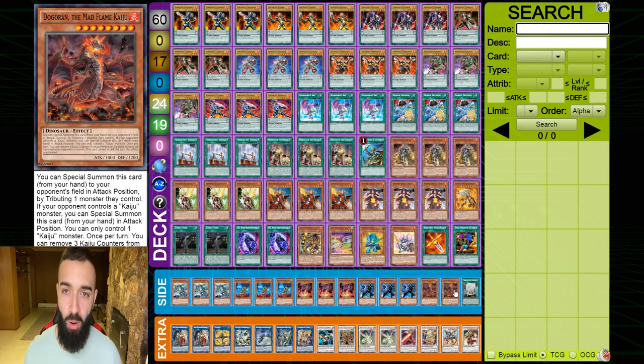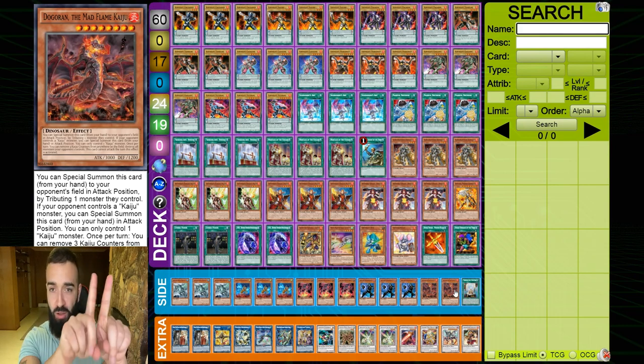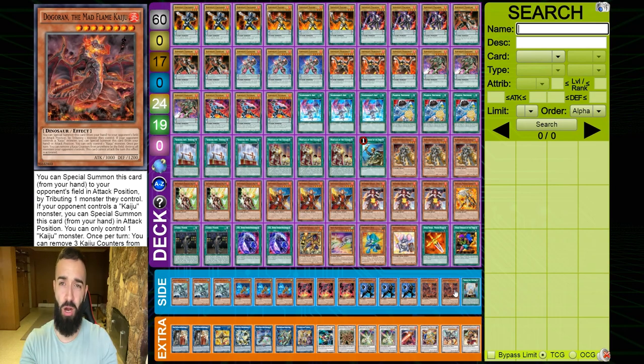You activate both scales, pendulum summon another ignite, do your full combo and your opponent can't do anything. With one kaiju on the field and one ignite, your opponent only has Savage Dragon left as an interruption. You use your ignite scale to add Sublimation Knight — if he negates it, you just use the other ignite and normal summon Sublimation Knight. Then you special summon Squeak Knight and keep playing from there. Double kaiju outs the infernoble board; one kaiju outs the dragon link board.